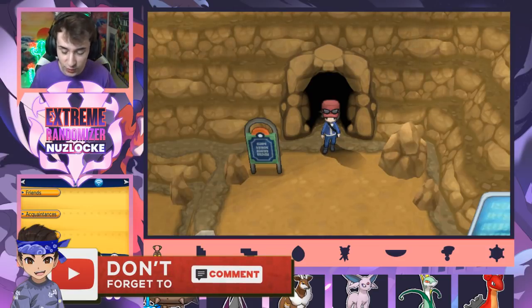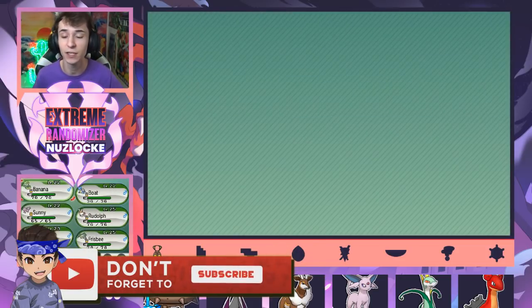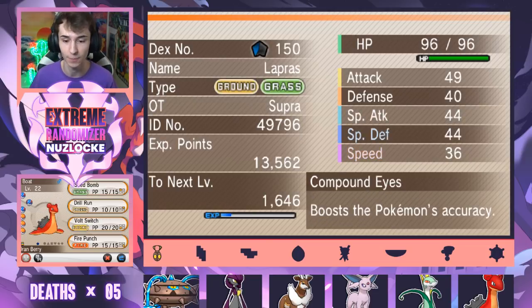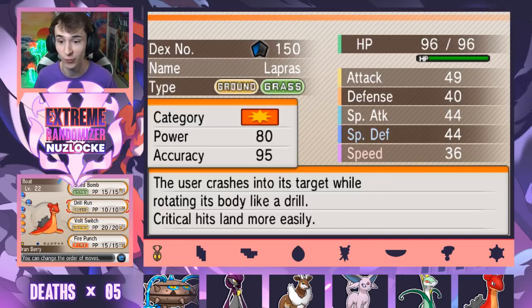But here we are. We got to do a quick team recap. I'm just going to show you guys the new members on the squad. Here we got Banana the Serperior, which we caught last time — Own Tempo ability, Psybeam, Blue Flare, King's Shield, and Silverwind. Then we got Boat the Lapras, Ground and Grass type, Seed Bomb, Drill Run, Volt Switch, and Fire Punch with Compound Eyes, which is super dope for Drill Run.